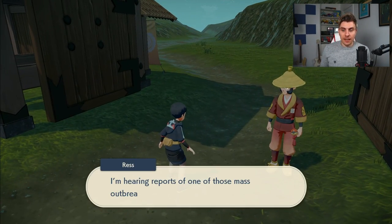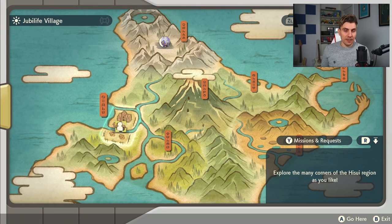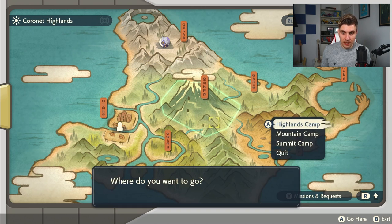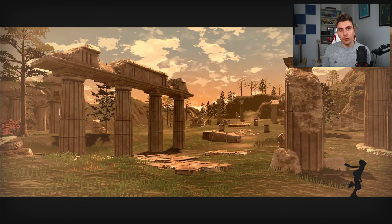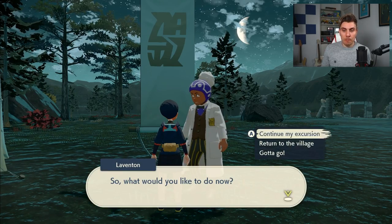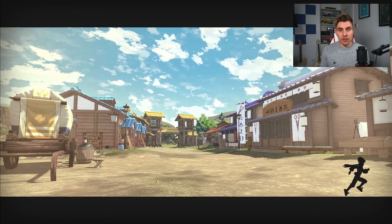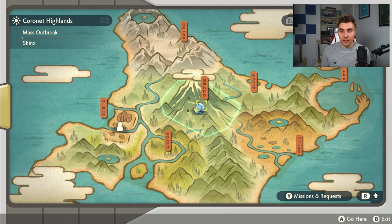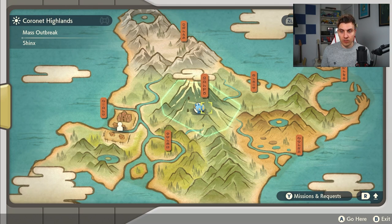The main idea about doing a mass outbreak is: you're in Jubilife Village, you come to the gate, talk to the NPC character, and he'll say there's an outbreak. You've got to be careful when visiting different areas. You can see we've got a Sneasel one here — if you didn't want Sneasel, you'd go to a different area. From Kurt's tweet, it will hopefully despawn the Sneasel outbreak in Alabaster Icelands, with a 20% chance of despawning. When we come back to Jubilife we'll have another 20% chance in each area of a mass outbreak appearing.